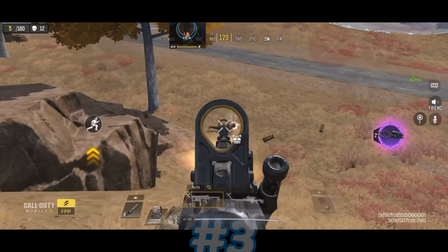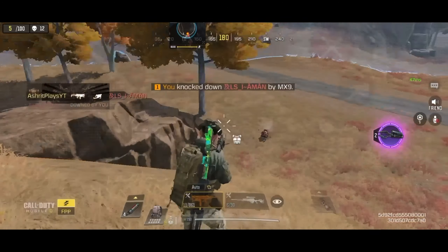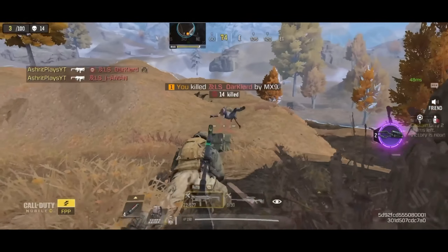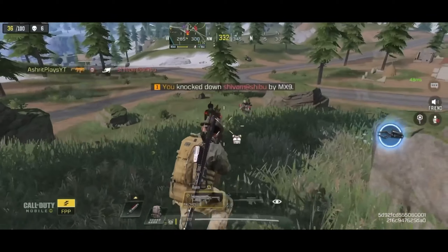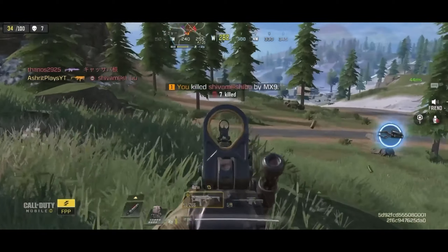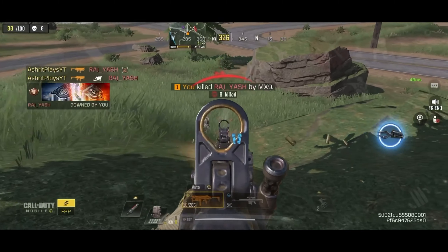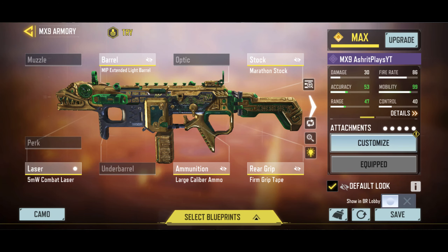In the number 3 spot we have the MX9. It has great recoil control, crazy good hip fire accuracy, and great mobility. It's the fastest killing gun in close range apart from shotguns. I recommend using the Extended mod when using this gun. It's very dominant in close range and super fun to use. This is my suggested gunsmith build.